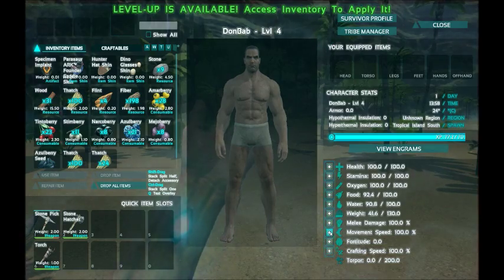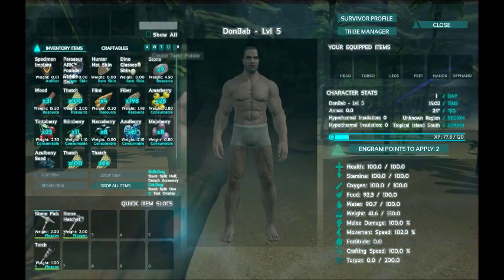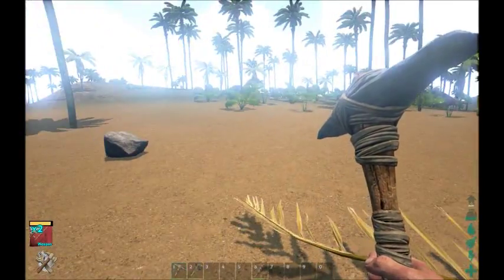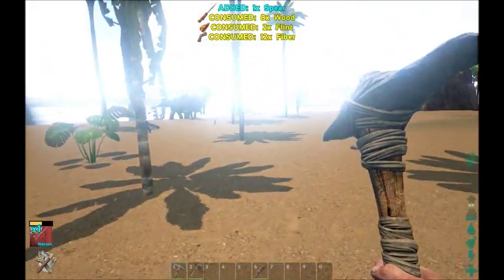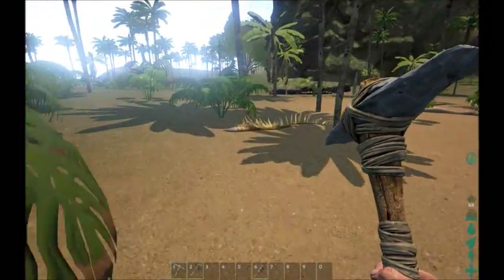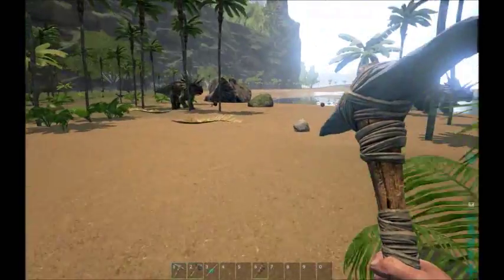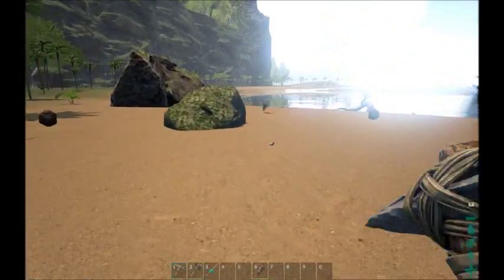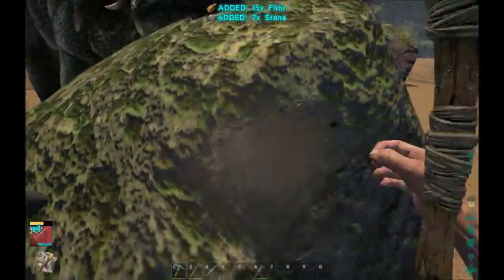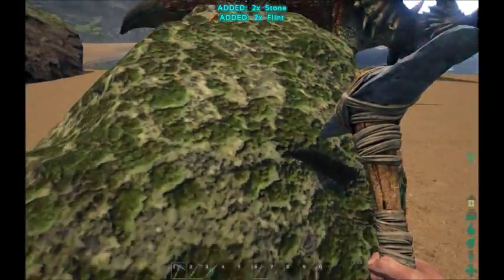I want to bump up my movement speed a little bit and make the slingshot — that pretty much uses up everything I have. I want to make a couple of spears because at this point I need to start killing some stuff to get meat and hides, because I want to make the slingshot I just unlocked. So I'm going to take these first two spears. I need more flint, which means I need to go back over to one of these rocks. I need to make sure I do not accidentally hit that Trike because he would mess up my world.